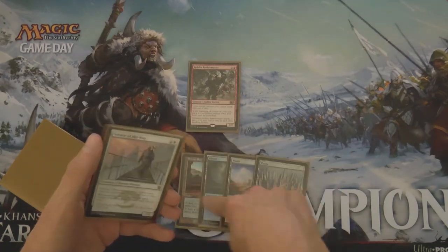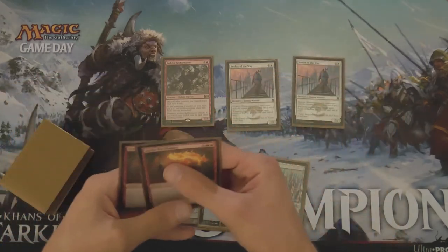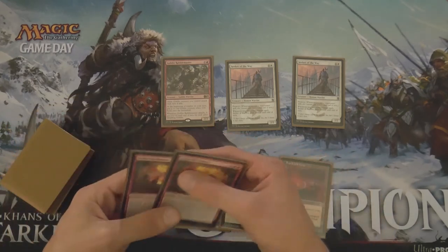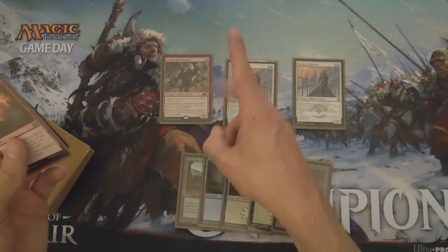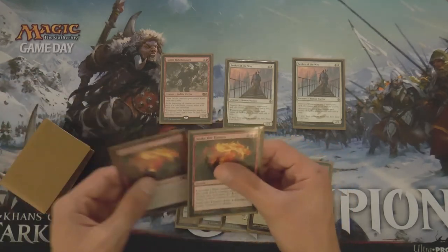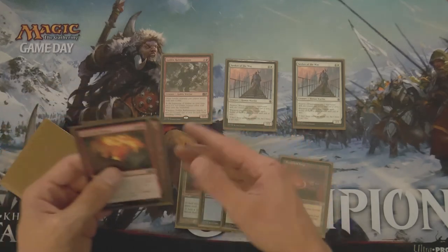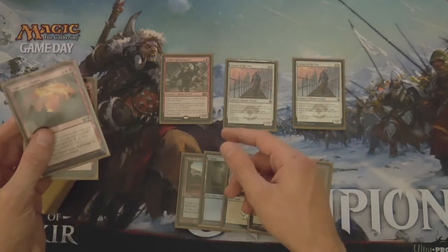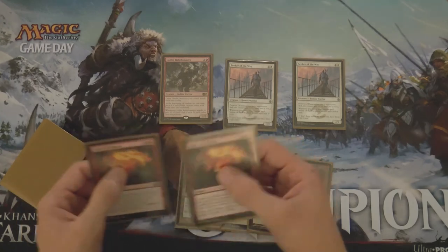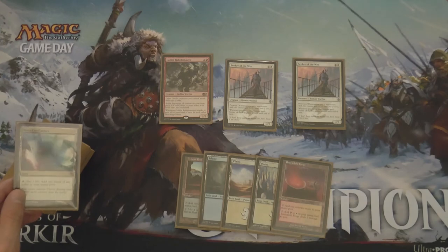Thankfully, in this instance we got there, and now on turn four we can play double Seeker of the Way. Turn five — we'll do one more turn — we draw Battlefield Forge, and we have one, two, three, four, five, six, seven, eight, nine, ten mana available. So actually, if we've managed to keep the Rabblemaster and his tokens alive, we'd have enough mana and enough creatures to double Stoke if we wanted to on this turn, because this would be the third turn Rabblemaster is in play — we could produce a third goblin token this turn.